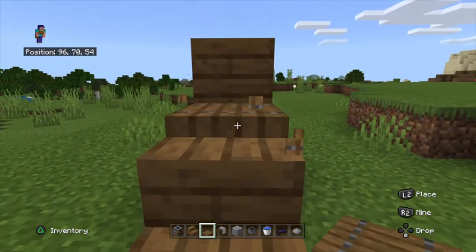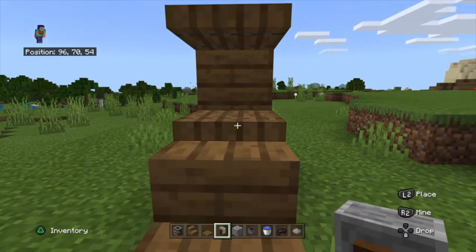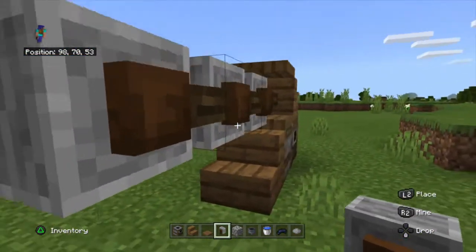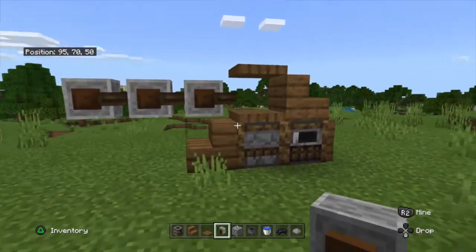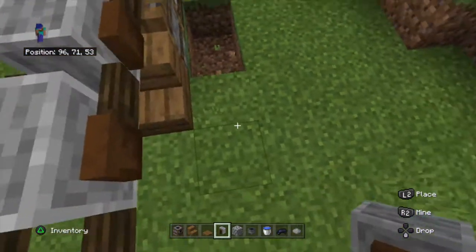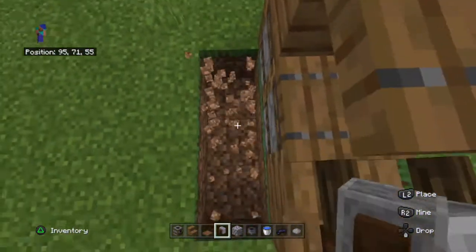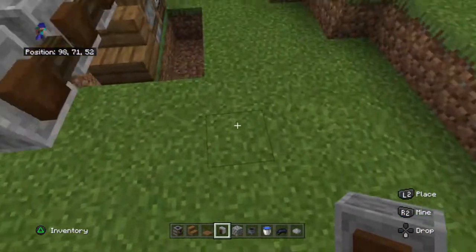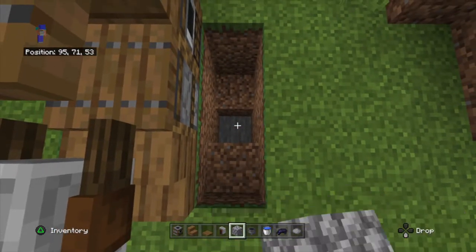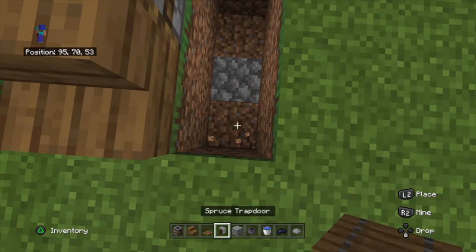Get your cobblestone, then get the grindstone. Put the trapdoor here and hold, then crouch and place the grindstone there. Then mine down two blocks. Do the same on the other side — mine two down as well.